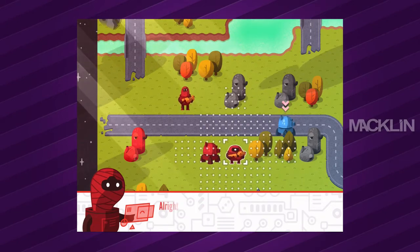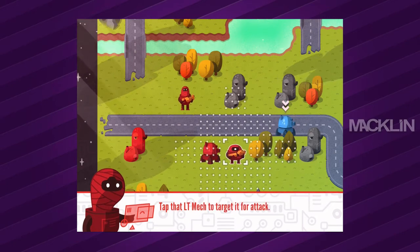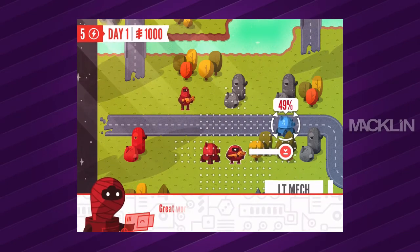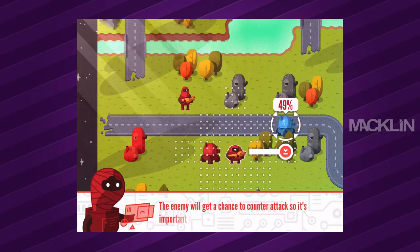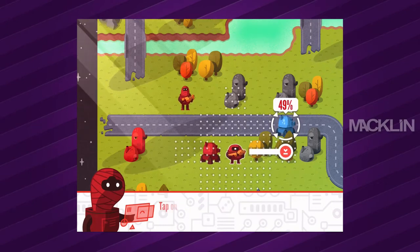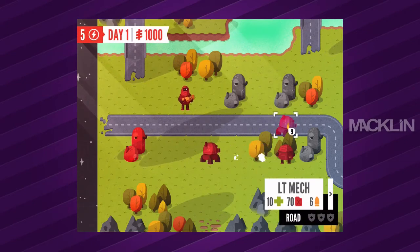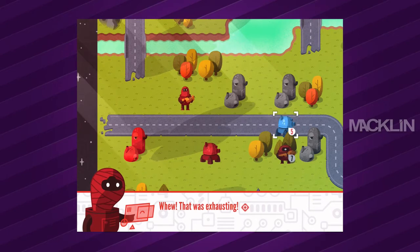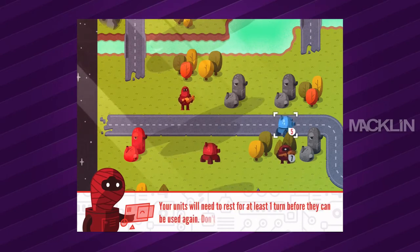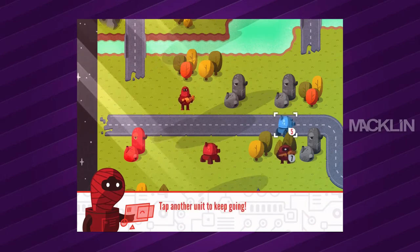That flashing arrow tells you an enemy unit is in range. Tap that LT mech to target it for attack — you are going to die, sir. The enemy will get a chance to counterattack, so it's important to strike first to reduce incoming damage. Tap on the enemy again to confirm the attack. Your units will need to rest for at least one turn before they can be used again. Don't want to tick off the space union.